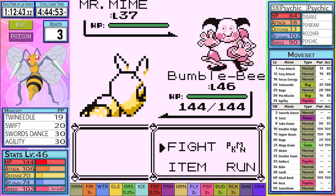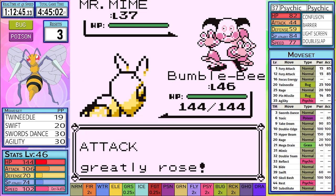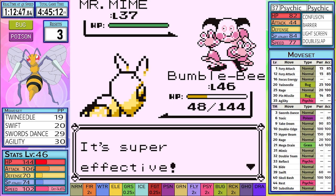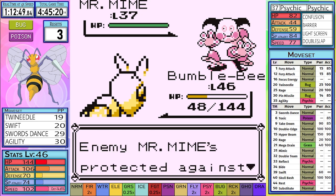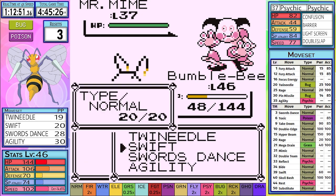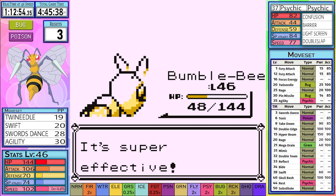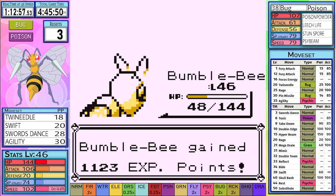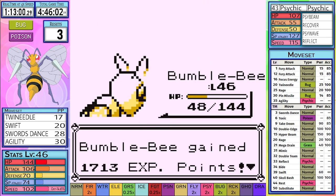This allows me to easily set up on Mr. Mime. Mr. Mime typically starts with a Barrier and a Light Screen before using Confusion, but today it seems a bit more bold starting with Confusion. I tempt fate and try to get a second Swords Dance to feel a lot more confident that I will outspeed Alakazam. The extra badge boost helps as we are able to outspeed. Luckily she sets up a Light Screen, providing us the extra turn we need to finish it off. The badge boost from Swords Dance is enough to allow us to move first, and I take out the Alakazam for the win, earning us the Marsh Badge.